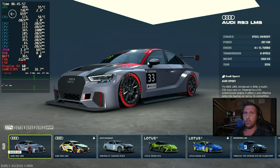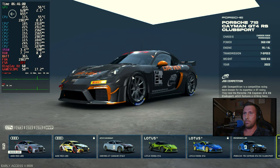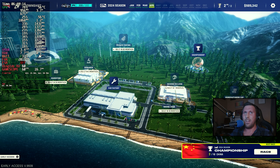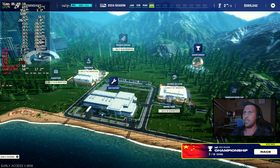60 frames a second, pretty standard. Let's go over to our dealership. We had a little bit of a drop here but everything else looks pretty okay. The CPU is about 34 percent, GPU is kind of all over the place — between about 55 and 80 percent.